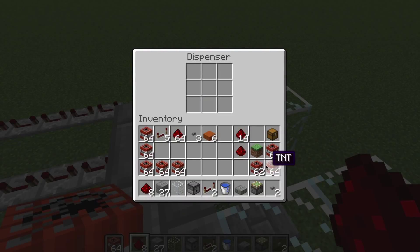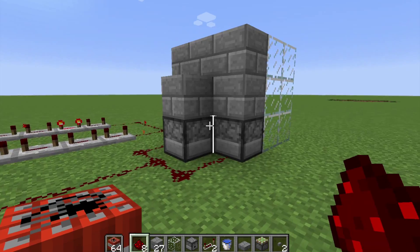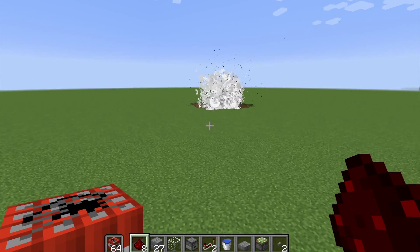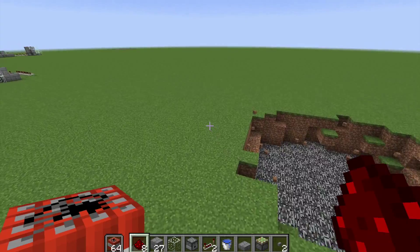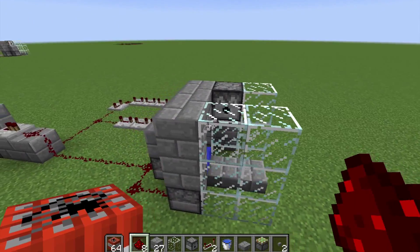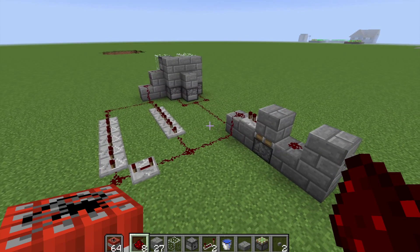So if we place that TNT in and press this button, it's going to go through the monostable circuit, immediately set off those three pieces of TNT, set off two more pieces of TNT, and we have two more explosions. Look at that crater — any mob will surely die when that goes off. This is the extremely accurate TNT launcher. I hope you guys liked this video, don't forget to hit that like button. This has been Android Games and I'm out.